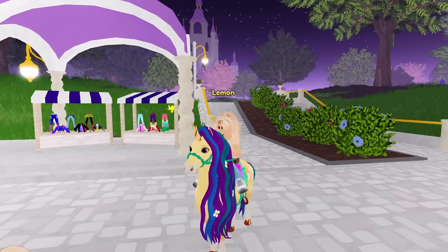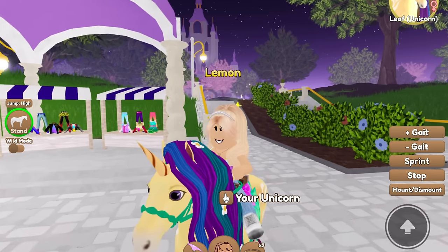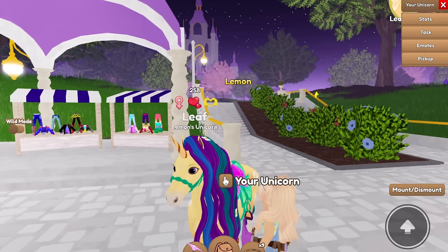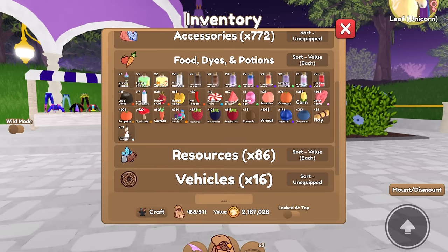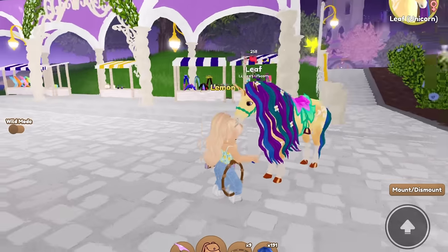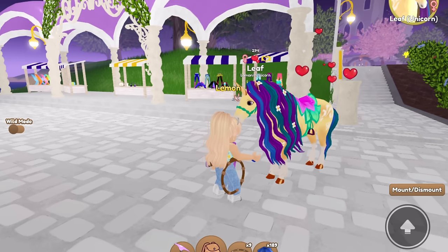I have all the unicorns, and what we are going to be doing is bonding them up to 500 bond, because once you reach that amount you can unlock their powers. Leaf actually already has 250 bond, but I did collect a bunch of sky berries, so we're going to go ahead and feed them to her as well as the rest of my horses. I have like 190 collected up.